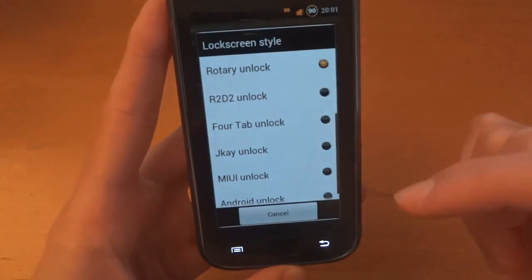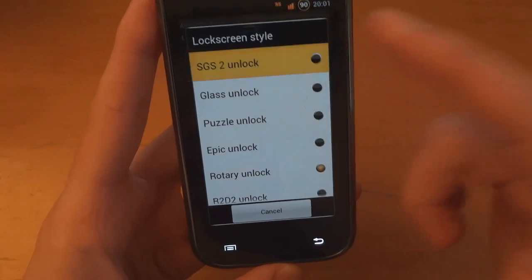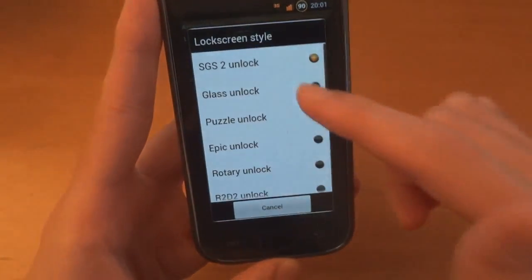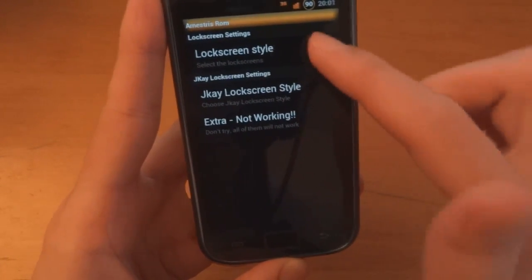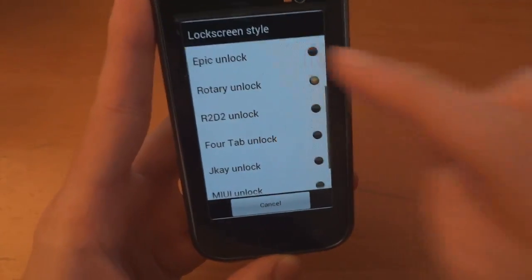Lock screen settings — let's go into lock screen settings. So we've got rotary selected. Let's go SGS2. Glass. Puzzle. Rotary. Epic.